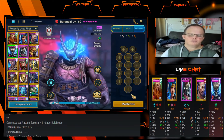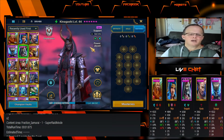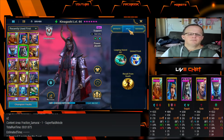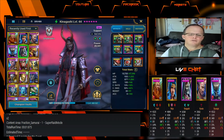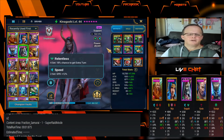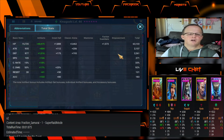There are no masteries on Kinagashi either. For skills, we have the books just to make the skills work. He's in a Relentless and Speed set. Total stats: 63,133 HP, 2,137 attack, 2,261 defense, 271 speed, 33 percent crit rate, 92 percent crit damage, 121 resist, 183 accuracy.